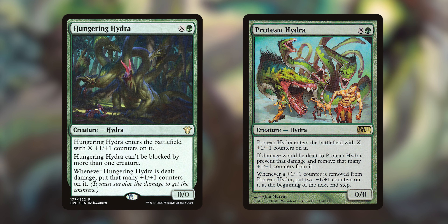Hungering Hydra can't be blocked by more than one creature, and when it's dealt damage, you put that many plus one, plus one counters on it. Protean Hydra, when it's dealt damage, you prevent that damage and remove that many plus one, plus one counters from it. Then whenever a plus one, plus one counter is removed from it, you put two more on it for each of those counters.